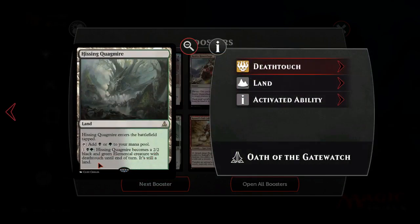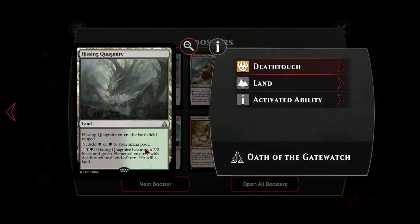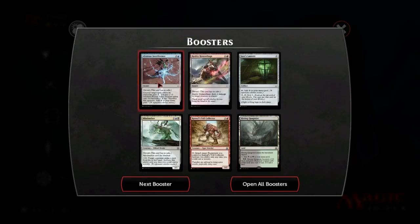Hissing Quagmire is a 2/2 with Deathtouch - so a 2/2 with Deathtouch for 3 mana is pretty strong. In Green-Black we only get the checkland, the tapland, and that's it, so having Hissing Quagmire as well is a big deal. It's strictly better than having an uncommon tapland, so this goes straight into our Golgari decks.